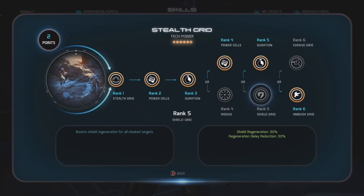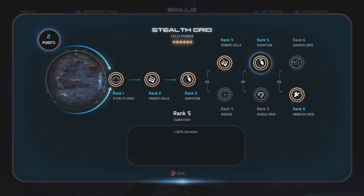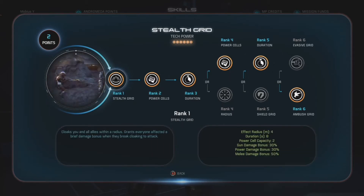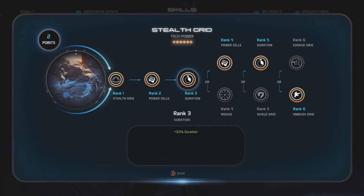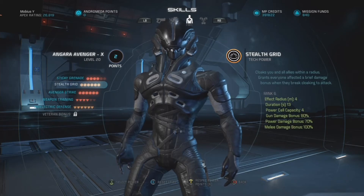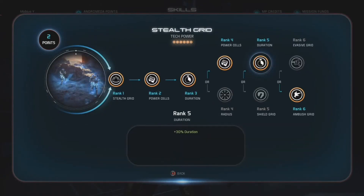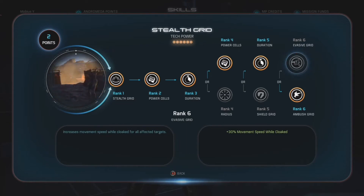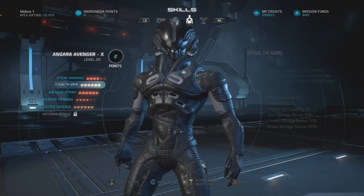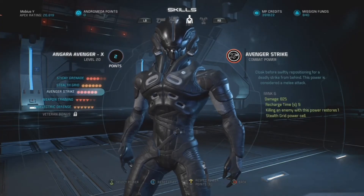At rank five, I took duration. The base duration is eight seconds, and at plus 30% duration from ranks three and five, the total duration is 13 seconds — quite a while for you and your allies to be cloaked. And of course, rank six ambush grid increases the gun and melee damage bonus by an additional 50% and an additional 40% power damage bonus, really making use of the burst damage you can get from stealth grid.